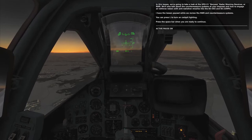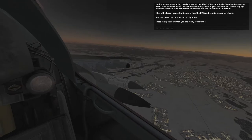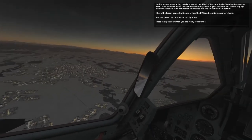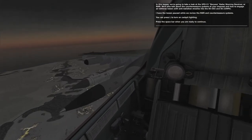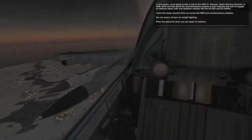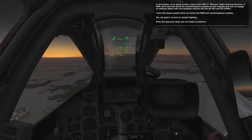In this lesson, we're going to take a look at the SPO-15 Baroza Radar Warning Receiver, or RWR. We'll also talk about the countermeasure systems at your disposal and how to engage air defense radars with anti-radiation missiles like the KH-58U and the KH-25MPU.